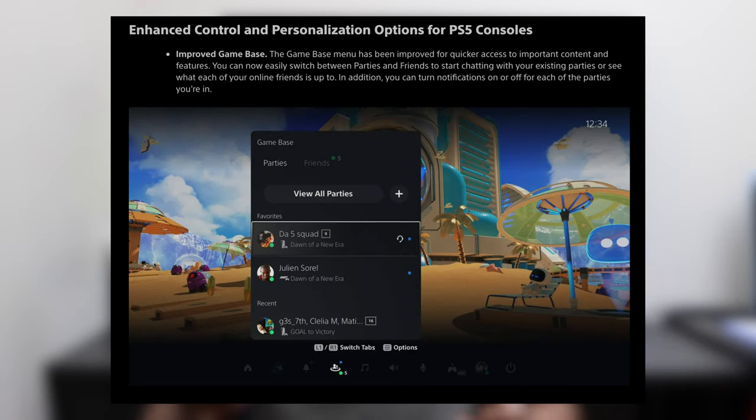The next update covers enhanced control and personalization options for PS5 consoles. The game-based menu has been improved for quicker access to important content and features. You can now easily switch between parties and friends to start chatting or see what your online friends are up to. You can also turn notifications on or off for each of the parties you're in. More control, more freedom, more personalization — we're really just waiting for themes now.